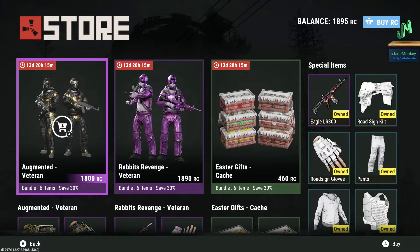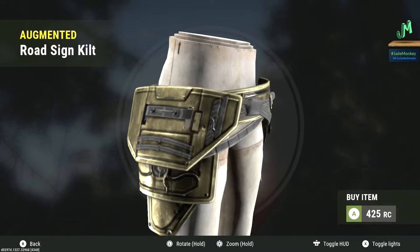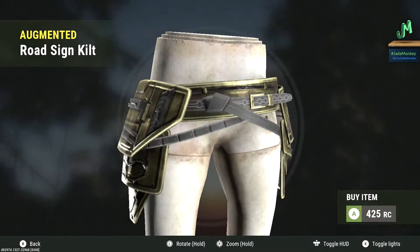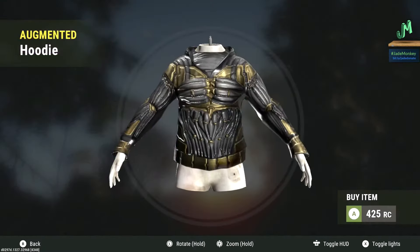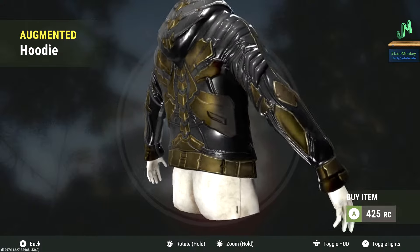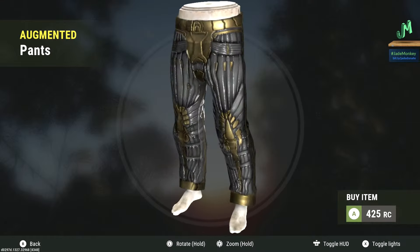Our first skin set is going to be the Augmented Veteran going for 1,800 Rust Coins if you get the whole bundle. Typically I say if you're looking at two of these or more, you maybe want to get the bundle. The roadside kilt is going for 425 Rust Coins — it's very nice, there are no glowing parts on this. The roadside glove is going for 400 RC. Again, no glowing parts on this entire set. The hoodie going for 425 Rust Coins — I do like the texture, it makes you look like a robot. We have the pants going for 425 Rust Coins, same theme, it looks kind of Terminator-ish.